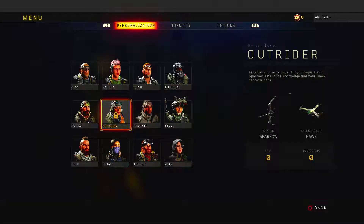I wanted to make a little video to touch on the new large update that came into Call of Duty Black Ops 4. We've got this new character, Outrider — looks like a female character. That is the Sparrow, which is obviously a bow.